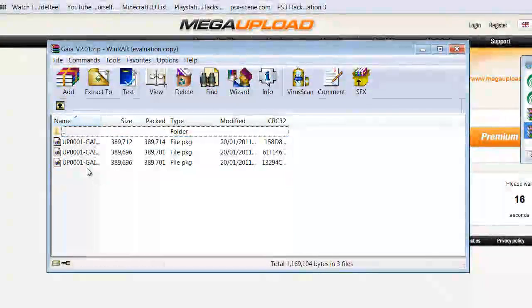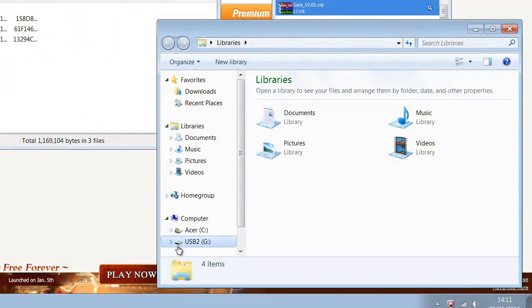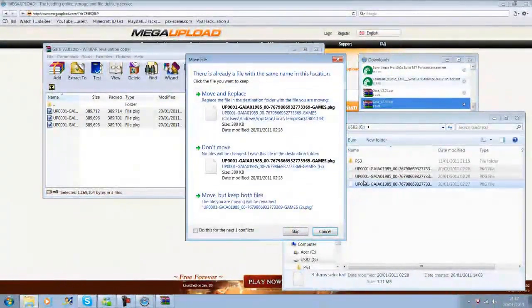Now depending on what backup manager you are already using, or if you are not using one at all: when you install Gaia Manager, this would bring back your backups from the saved file of bdreps, this would bring it back from games, and this would bring it back from games with a Z. Usually if you are using the older backup managers like Multiman, you install the middle one. Once you get that, plug in your pendrive. I already have the files on so I will just replace them — move and replace.